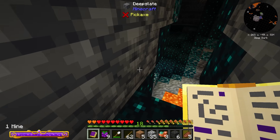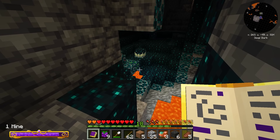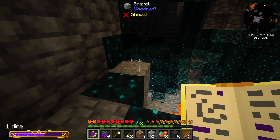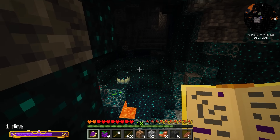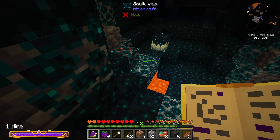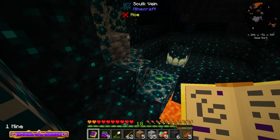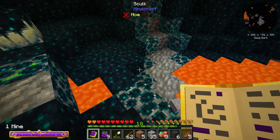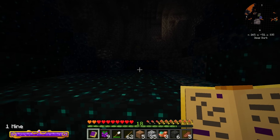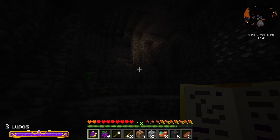I believe I have found something horrifying — the sculk stuff. Does this cause a Warden? I'm so unfamiliar with this part of Minecraft. Oh no — if I make noise, does it come after me? Hopefully not. This is a sculk vein, and there's also a sculk catalyst. I think I should just be careful when wandering these areas. Good thing I have this mage light I can cast because otherwise this would be absolutely horrifying.